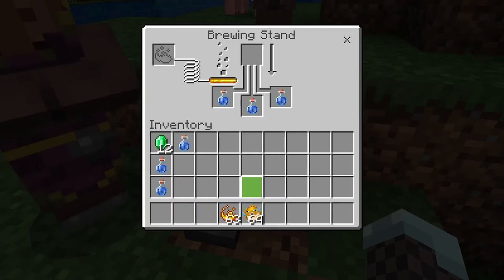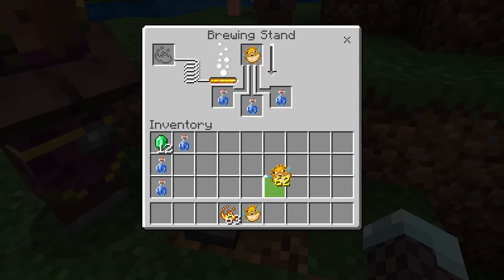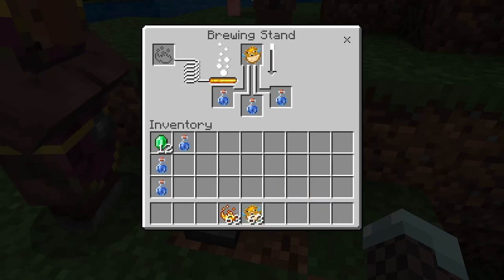With the potion of water breathing, you will be able to breathe underwater for a grand total of three minutes. So go ahead, create as many as you can and stay underwater like a scuba diver.